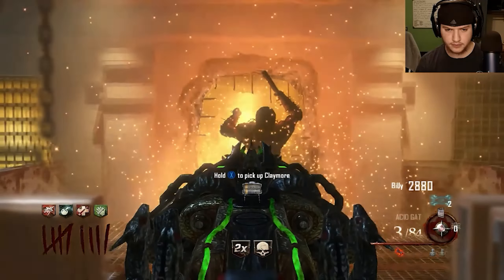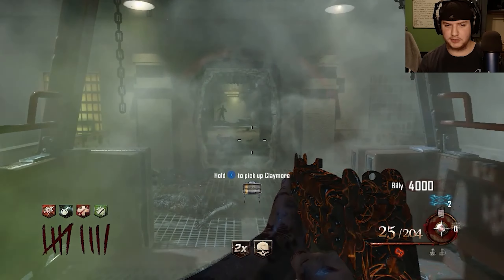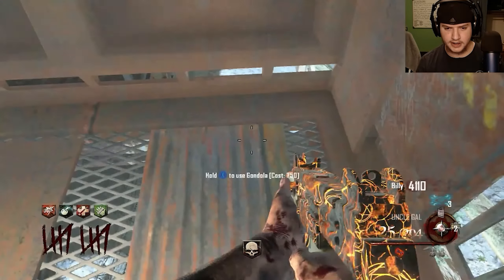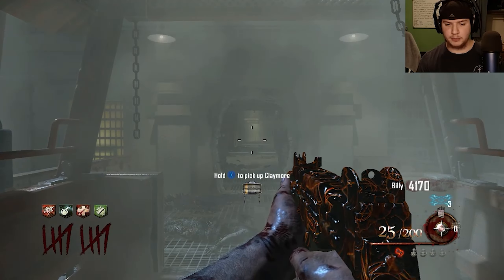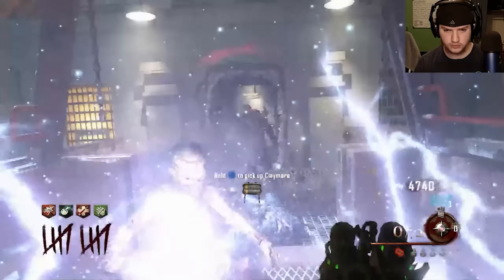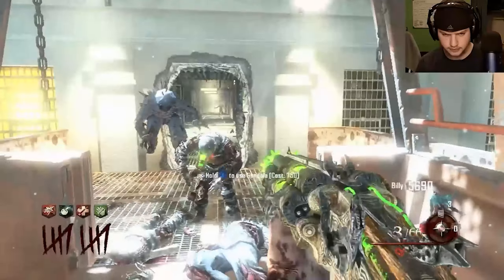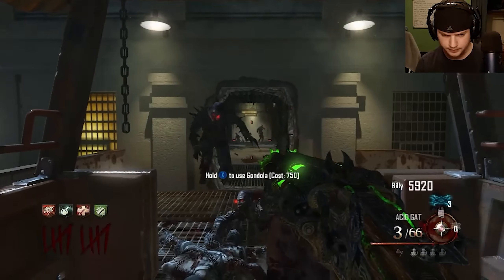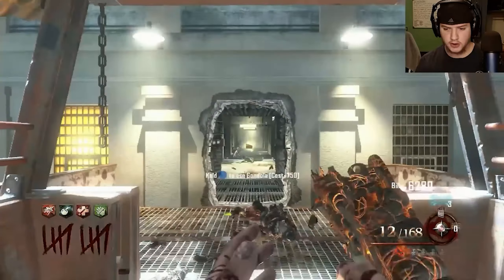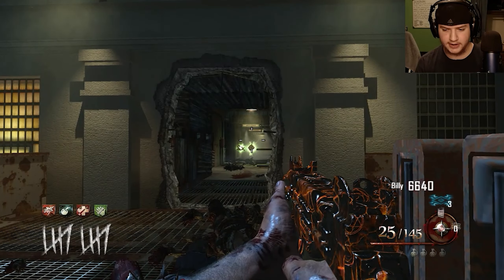Oh there's a Warden! He just spawned right there — that was scary. I should probably use the Uzi on him. I'm pretty sure the Warden gets stronger over time. I'm trying to save my Claymores until zombies are right in here with me — I could pocket them and place one if I get surrounded, but eventually they'll stop working. If I run out of ammo I'm pretty much screwed. Give me that — no!